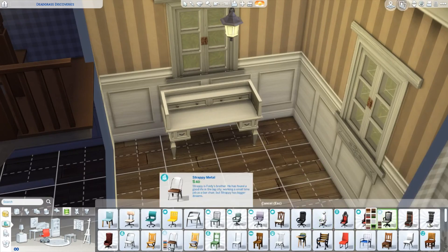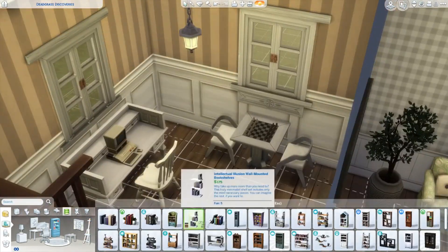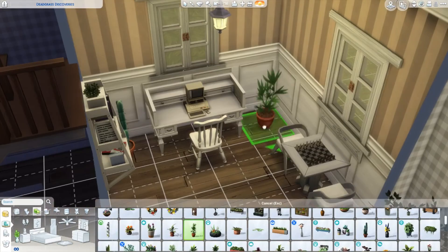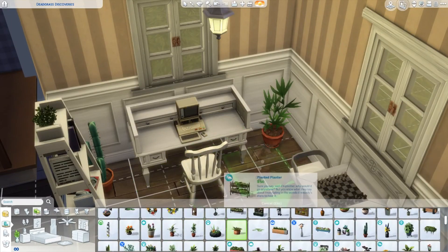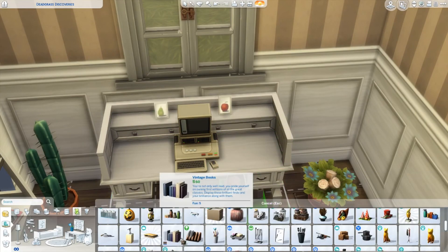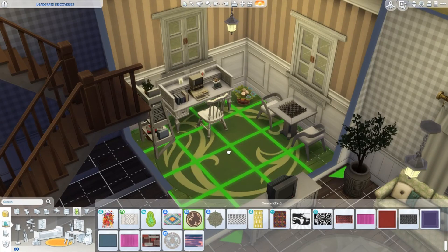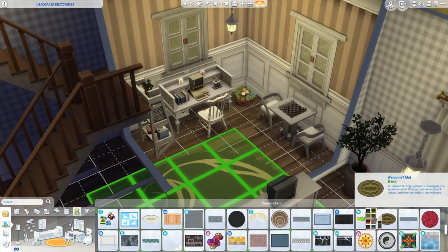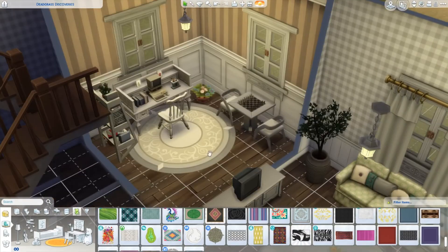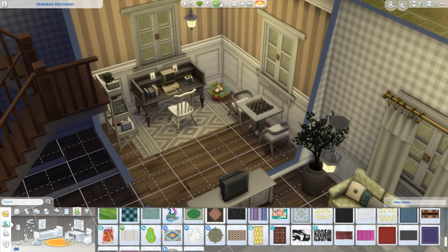I realised I'd completely forgotten an empty room downstairs, which I made into a cute little study. I feel like I want to make studies in more Sims builds because it's a good place to put skill-building things. Sometimes it looks a bit weird putting skill-building stuff all around the house — things like the archaeology table and easels stick out. So a nice little recreational activity slash study room helped make the house a bit more functional.